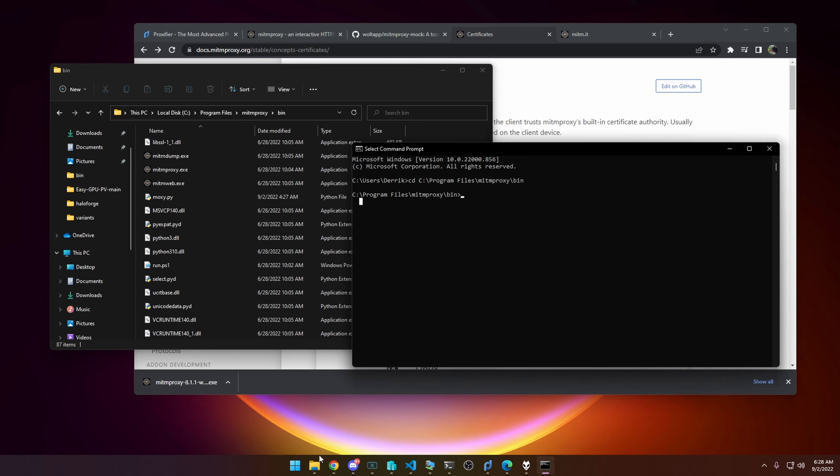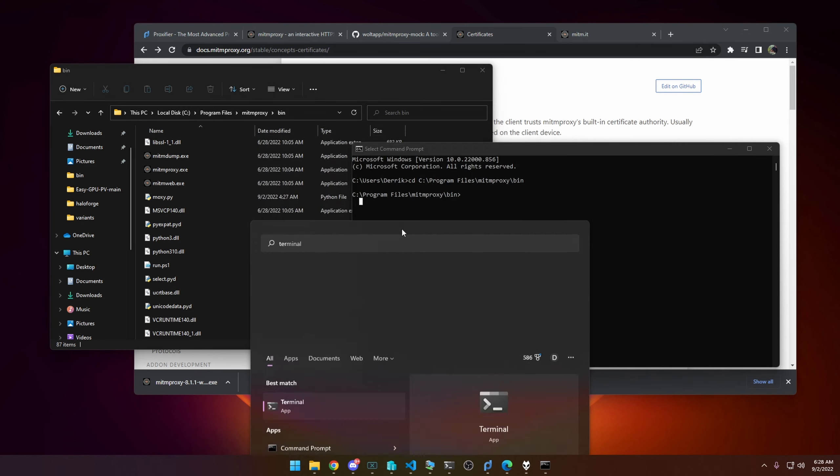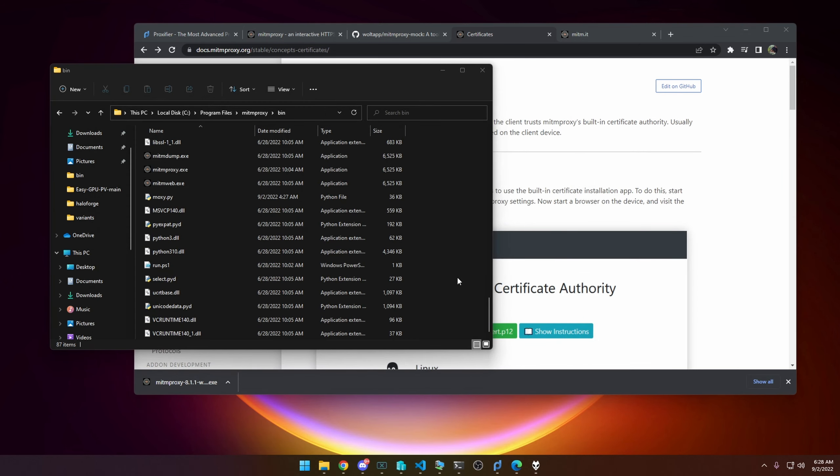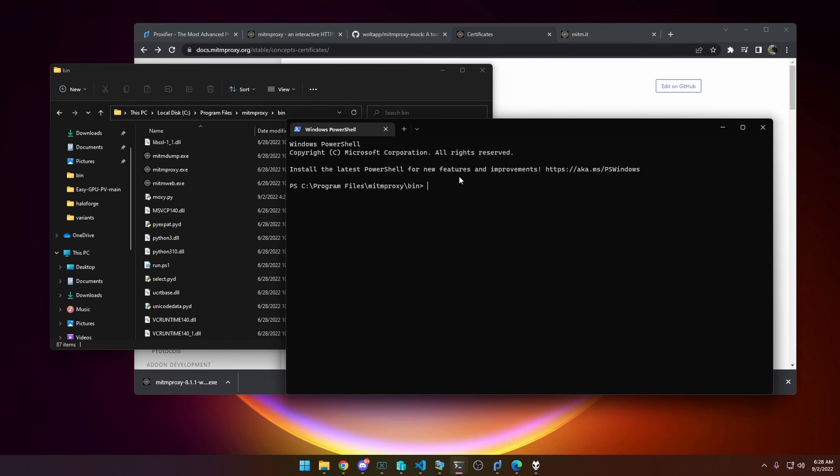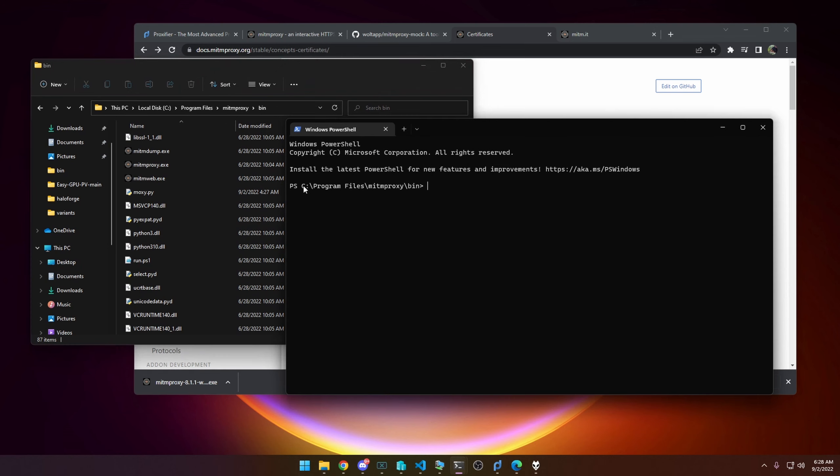For the rest of this I'm going to use the new Windows Terminal because it's better than the classic Command Prompt. Make sure the path of your command prompt is in the bin folder of the mitmproxy install. What you need to run first is just 'mitmweb.' When you hit Enter, a web page is going to load.